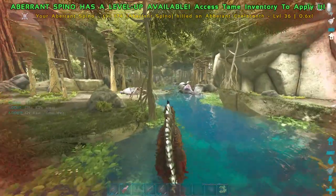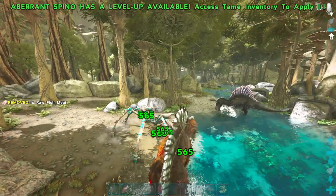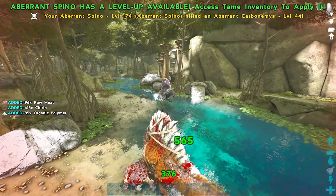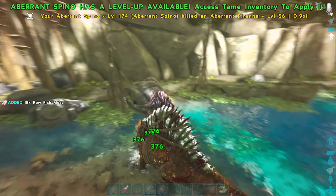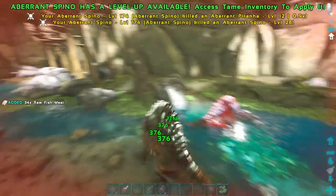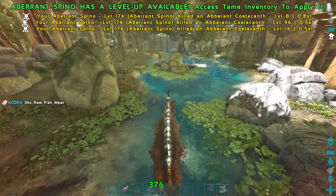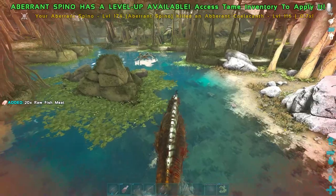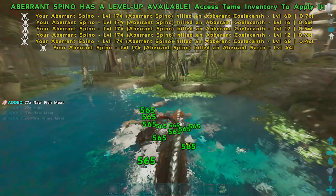For our last spot – the Spino. For Aberration we already have the Megalosaurus, and that's as strong as dinos will ever need to be on land. But if you don't want to get a Megalosaurus, the Spino is your option. Aberration lacks Rexes and Gigas, so a Spino is up there with your next best things. Especially if you're in starter areas, there's going to be a lot of water around, so you can get the water buff with Spinos. Even without the water buff, a good leveled Spino can be very strong and they're also fast, making them good enough to replace most dinos on this list if you wanted to sub something out.